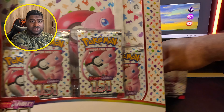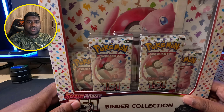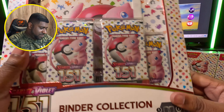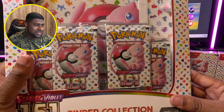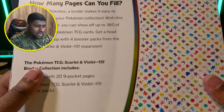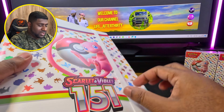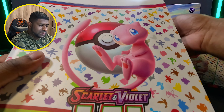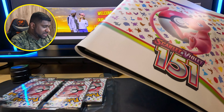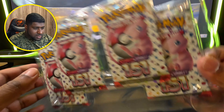I'm going to have 16 booster packs to open today. I'm super excited - I hope I pull a Charizard, Venusaur, or at least a Blastoise. I think I want to start with the binder collection, and I'm particularly interested in the actual binder itself because I'm going to need somewhere to store 160 cards. Let's get opening! I started collecting Pokemon cards as a kid - I have the Gen One set and I'm super excited now that they've brought this back. This is the binder find, pretty cool - let's open this.